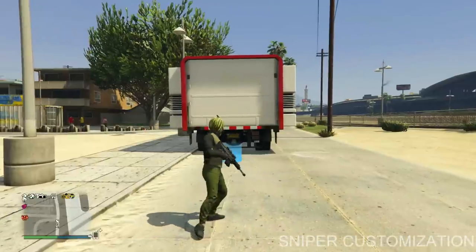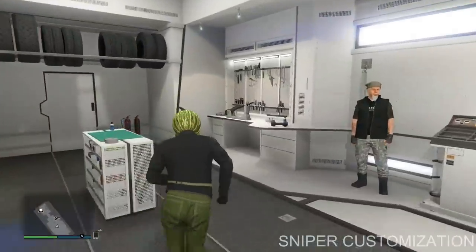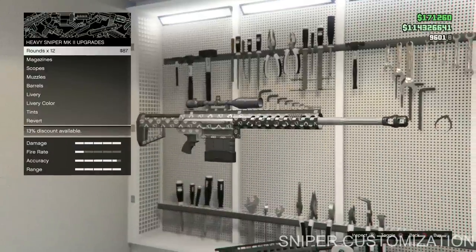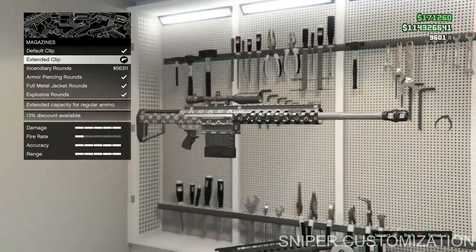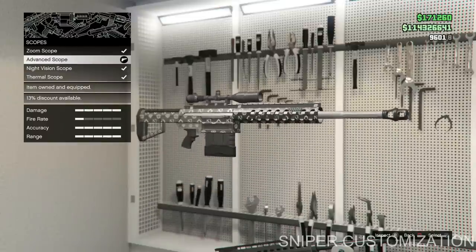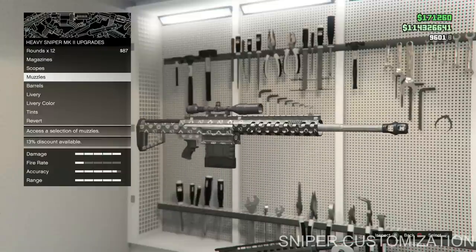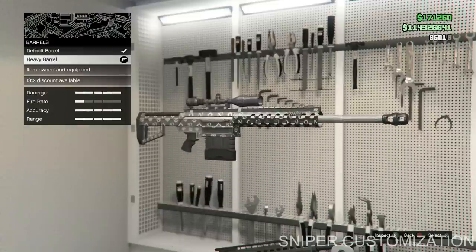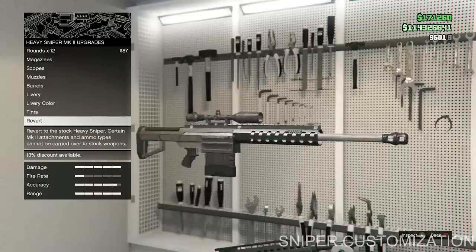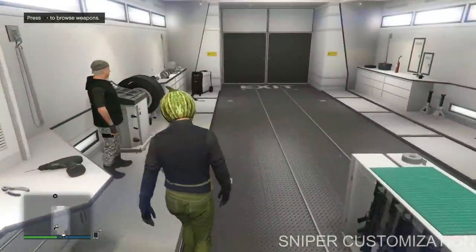The first thing I'm going to talk about is sniper customization. If you don't have an MOC, you won't be able to customize your sniper. But if you do, go inside and put on what I have, because these are the best options in my opinion — they can help you get one-shots at times. If you don't have an MOC, just keep the normal heavy sniper with the advanced scope, as that's the best scope to use.